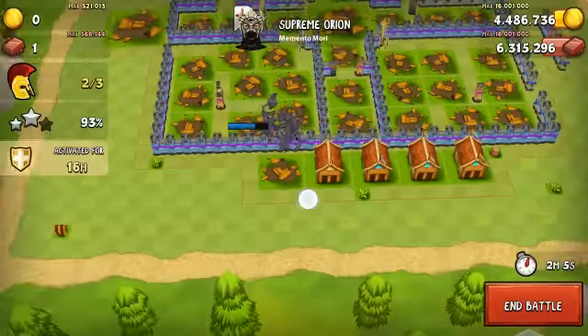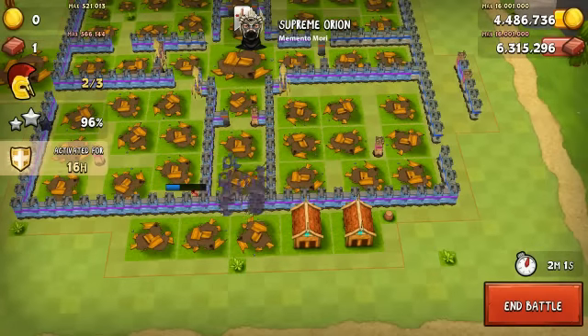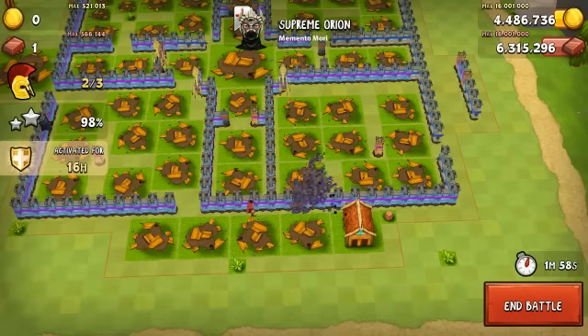Now all that's left is the barracks. And even in bat form, they made it. I already got all the gold like I wanted, and it was an easy three star.